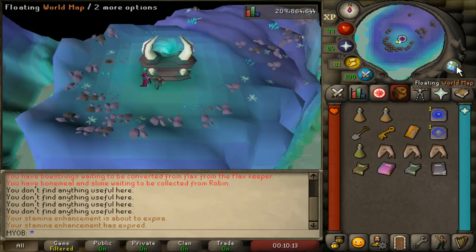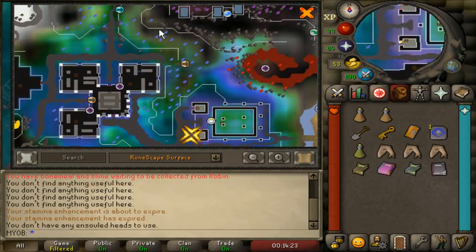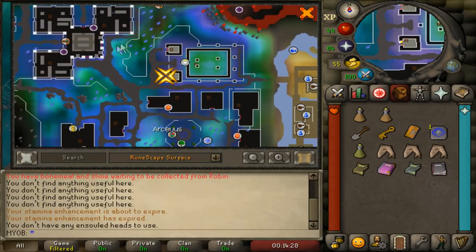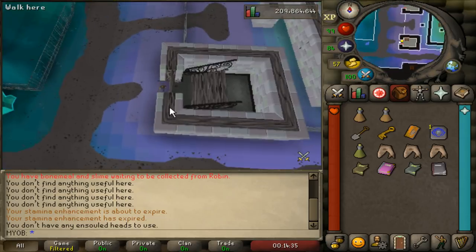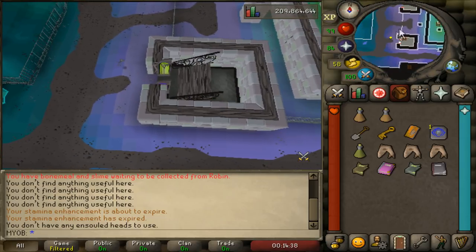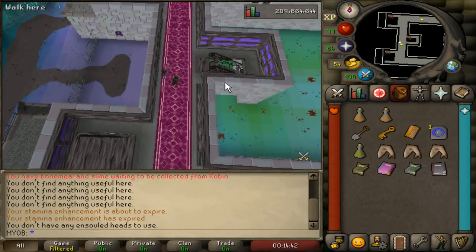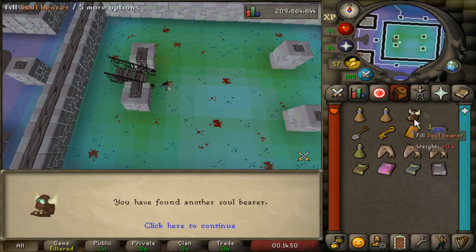Once you're done the dialogue with Aretha, you want to get to the building nearby with the prayer sign. I used the Fairy Ring code CIS and ran through the small passageway, hugging the wall until I reached the southeastern building near the prayer sign. Open the door, turn the screen a bit, climb up the stairs, go north, and use the stairs on the eastern side. Then use your spade to dig and you should get a damaged soulbearer.